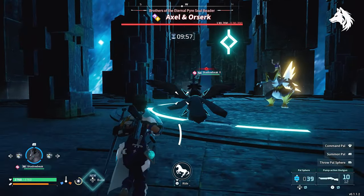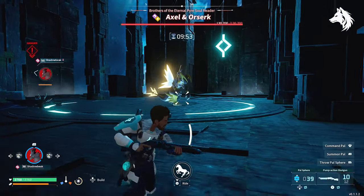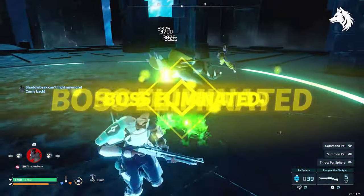If you've hit level 50 and you're thinking it's the end of the game, well there are still plenty to do. You can spend your time working on your base, your pals and your character, improving all three to be as good as they possibly can be. Let's take a look then at some of the endgame content you can do.